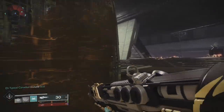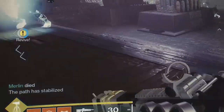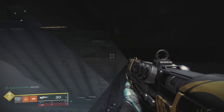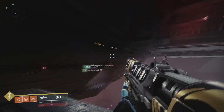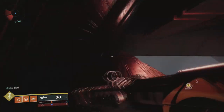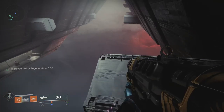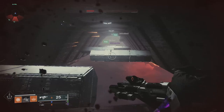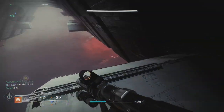Welcome to the second transitional puzzle — this one works exactly the same. Have the team stay behind, take care of adds, and shoot the crystal while one person makes it across to the end. Once you're at the end, you'll get a message that the platforms are stabilized and the team can follow suit. For the third transitional puzzle, shoot the crystal so you have platforms going from one side to the other. Have one person jump on top of these platforms to get across, and have another person shoot the crystals again to make the platforms go back the other way — this gives you more than enough time to make it to the end. Once it says the platforms are stabilized, the team can make it across.